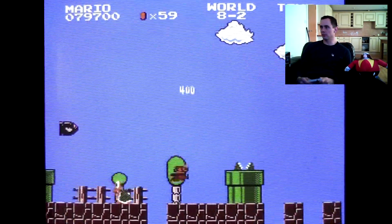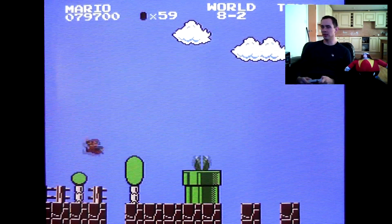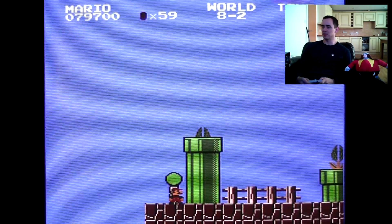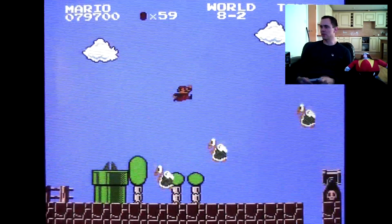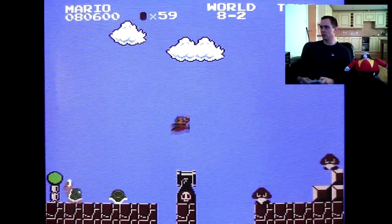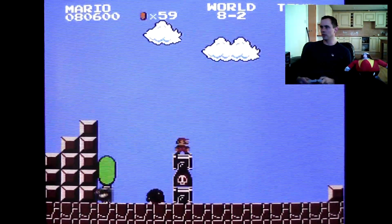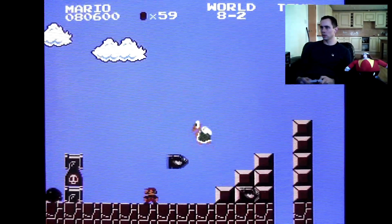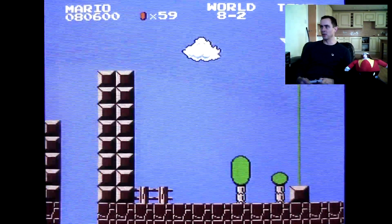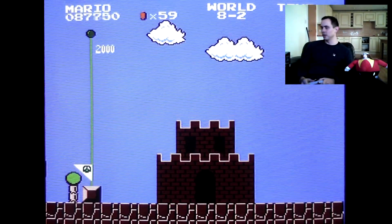This is an awkward jump — what you've got to do is take a little skip over it so you get your momentum. It's pretty easy to die there. We'll let this Goomba throw himself down the hole and then we're nearly at the end of the level. You've got to be a little bit careful — you don't want to hit the lower Bullet Bill because you bounce up and hit the top one, which can be a bit awkward.